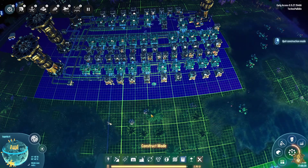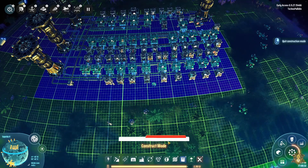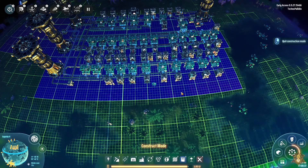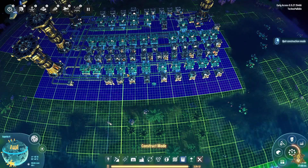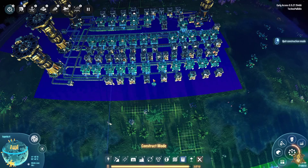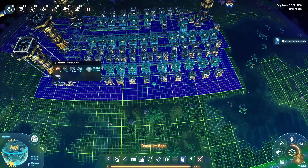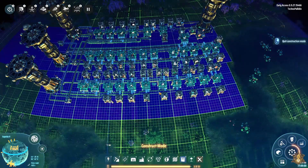Hello everybody, this is Technopaladin and welcome back to some Dyson Sphere Program. In our last episode we were working on our little potential mall blueprint. I've got it pretty much to where I need for now. This is something we can also upgrade later, potentially using logistics bots on top of these cargo containers. We've got four fully maxed out planetary logistics.